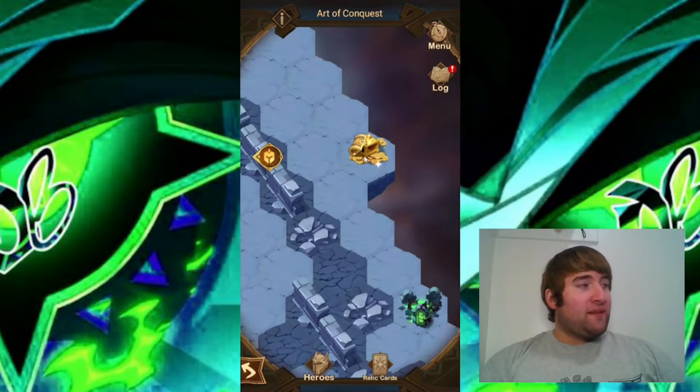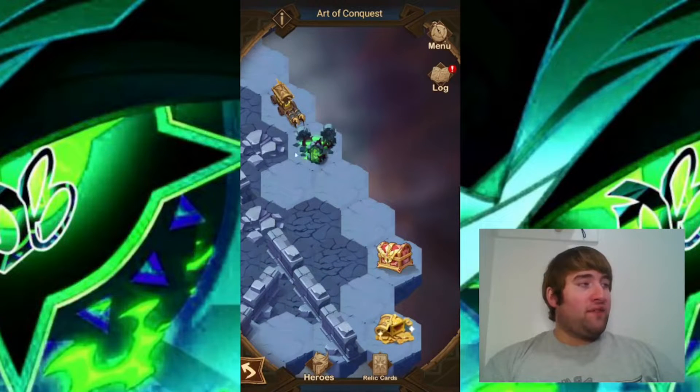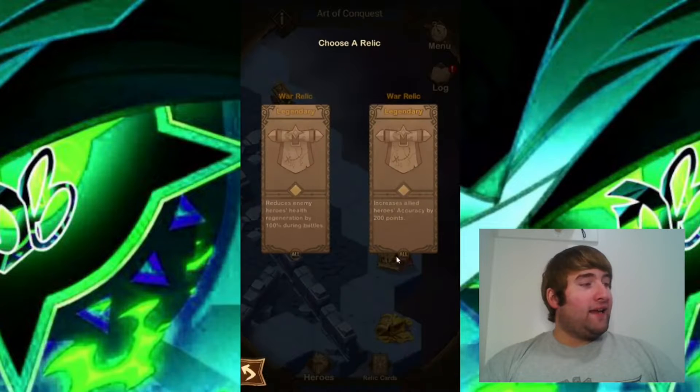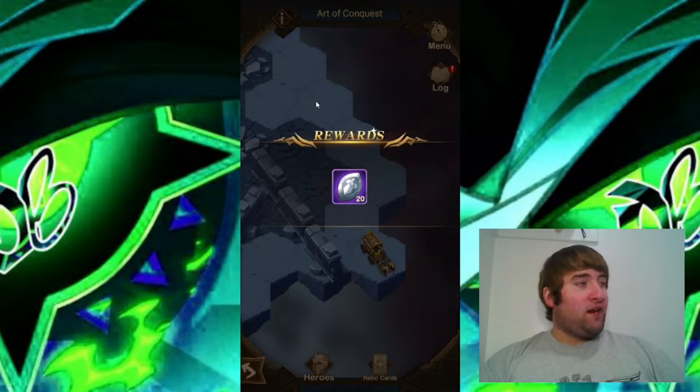We have a chest up here. I'm going to go ahead and collect this chest first, and then we're going to go down to this camp and take it out. Another camp down. For this relic we're going to focus on health regeneration: reduce enemy heroes' health regeneration by 100% during battles. Then we're going to go ahead and collect the chest down here.